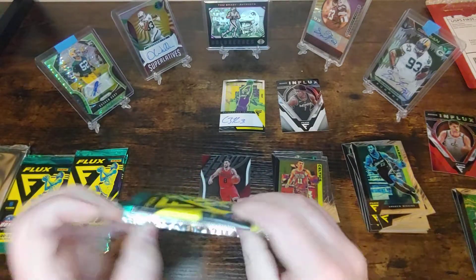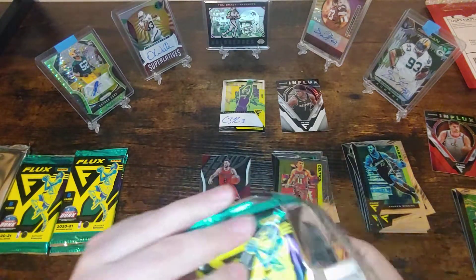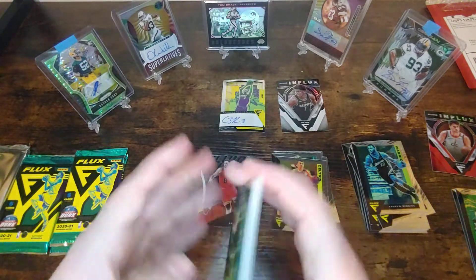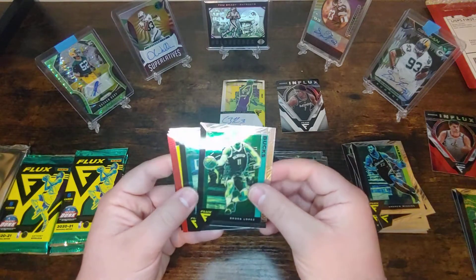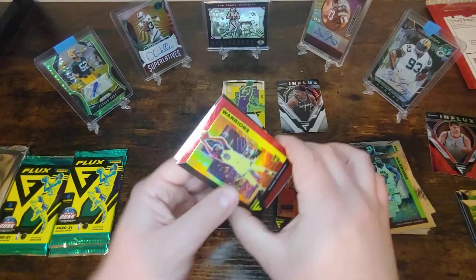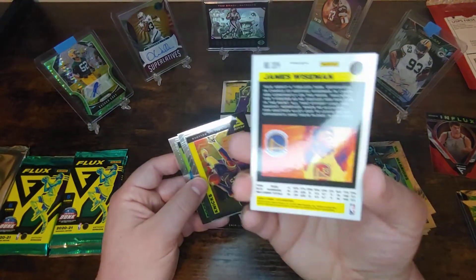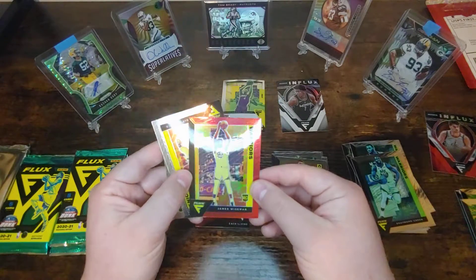Usually get more into basketball once the Super Bowl gets over with and basketball gets more ramped up. My Bucks are kind of just coasting it out anyway, so waiting for the meaningful games to begin. Got a Brook Lopez — another PC card — and a Draymond Green. Then this looks good — a James Wiseman red parallel rookie. Not numbered, but that is a cool James Wiseman rookie.